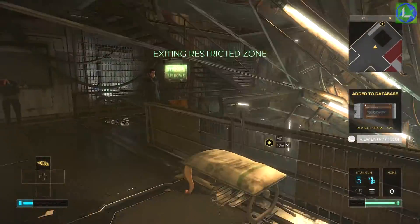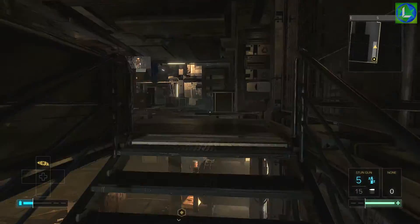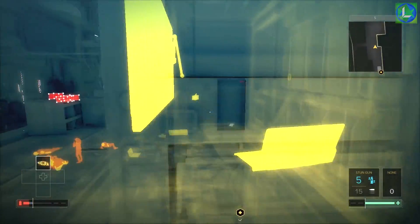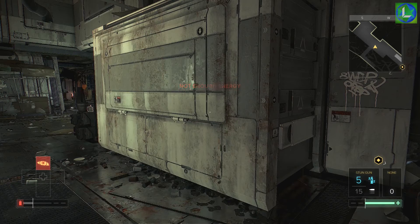That's it for the first section of the city. There's actually another laptop and pocket secretary behind a wall you can see here — just to the left of this is where the valve is for the poisonous gas room — but I have no idea how to open it yet. I'll let you know as soon as I figure it out.